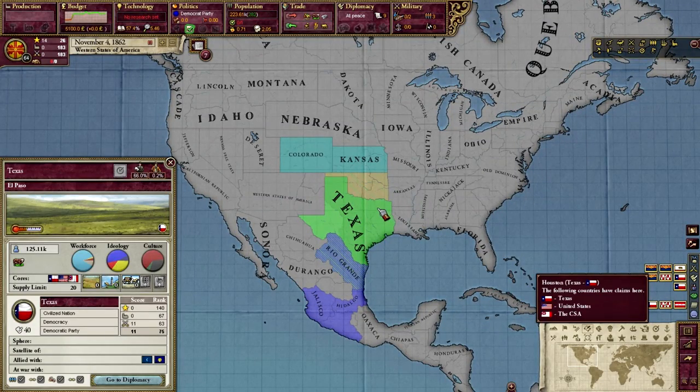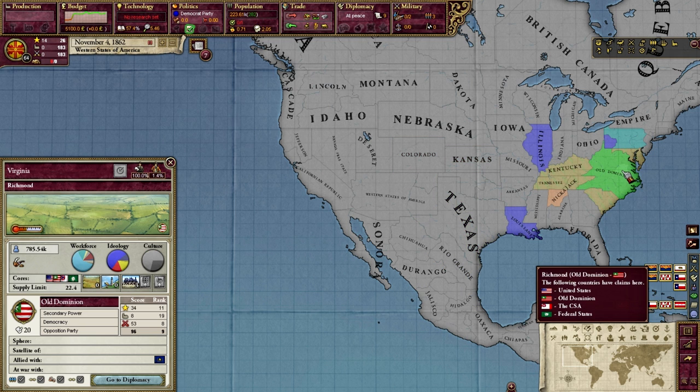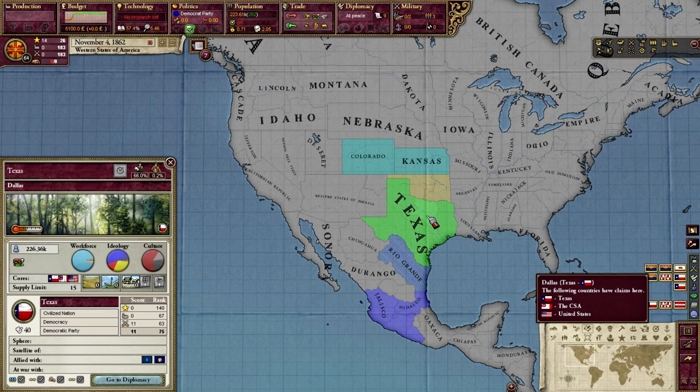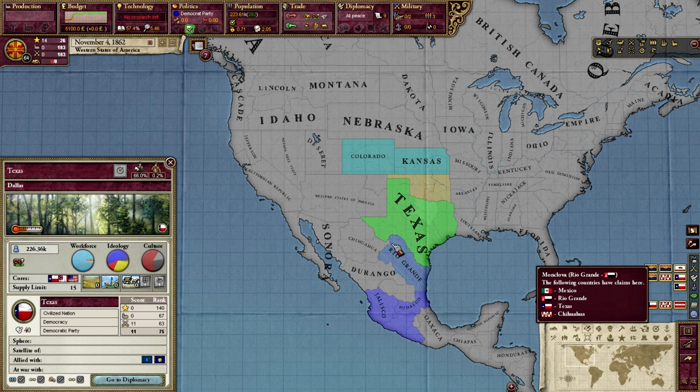I'll go back to Texas, because Texas is a good example for everything. Texas should be able to claim all the way up into Colorado — historically, that's what Texas did. They used to own all of this. Maybe they also have a few more cores on Chihuahua and this whole region. This is what Texas' goal should be, and then once they conquer that, have another goal of uniting to become some mighty Texan nation.